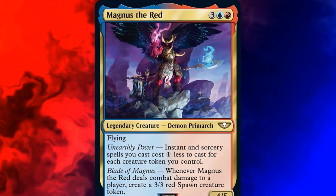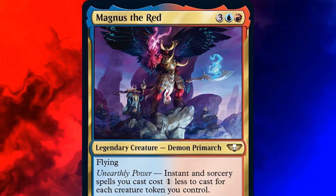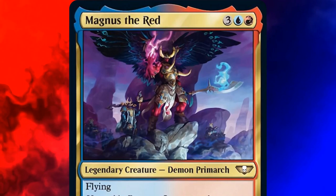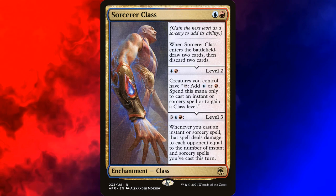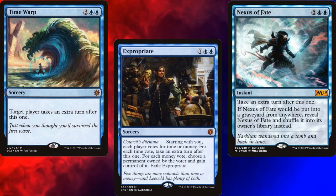Magnus the Red is a 5-mana 4/5 Daemon Primarch with flying. He has a static and a triggered ability. The static ability says that instant and sorcery spells we cast cost 1 generic mana less to cast for each creature token we control. Additionally, whenever Magnus the Red deals combat damage to a player, we create a 3/3 red spawn creature token. I was very excited to build this commander. I've been debating what to do with Sorcerer Class for over a year, and when this guy was spoiled a couple of weeks ago, it hit me — we can build a deck with a bunch of token creators and cast really big spells.